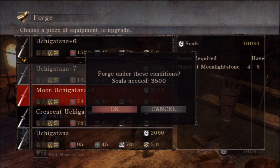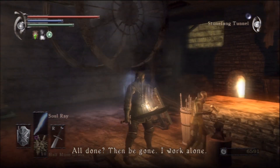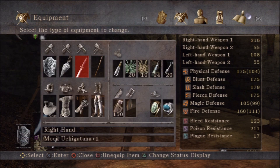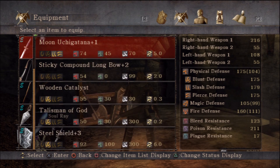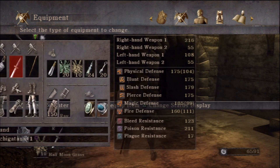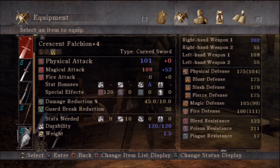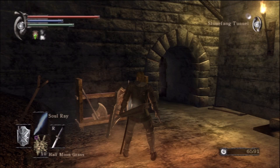Crescent also goes down the magic path, but it's not as powerful as Moon — at least in my opinion. Some people say Crescent, some say Moon. If you don't want to use the Uji Katana, use whatever weapon you prefer. Since this is a magic-based character with a magic stat of 40, I say go down the Moon path. These are extremely powerful weapons at plus five. I've now got my Moon Uji Katana. If you need Moonlight Stone shards, you can buy them from the singing lady in the Tower of Latria, and you should have three chunks from defeating that Black Phantom before the Fool's Idol boss battle.